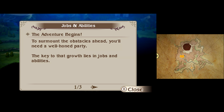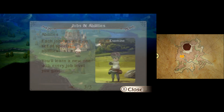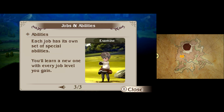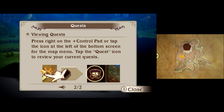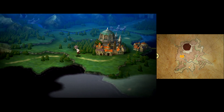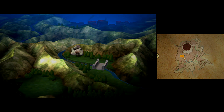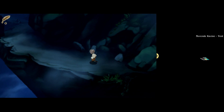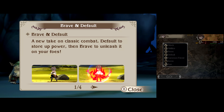The key to growth lies in jobs and abilities — a very Final Fantasy thing, right from Final Fantasy V. The cool thing about jobs in this game is you get a job, you master it, and then you can take the skills you learned and put them into other jobs. So say you max out being a black mage — you can take your black mage skills and give them to a monk. Now you can use black magic spells as a monk who fights hand-to-hand. That's why Final Fantasy V is my favorite, because every playthrough can be entirely different.